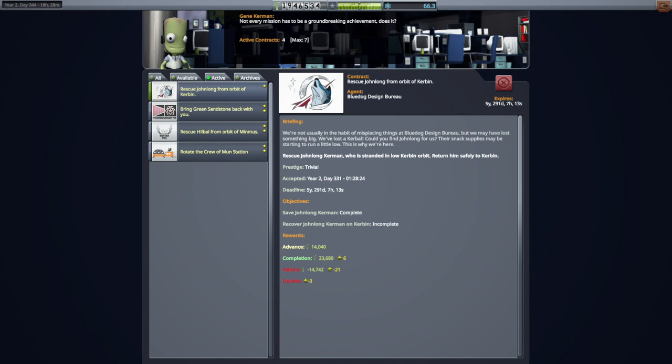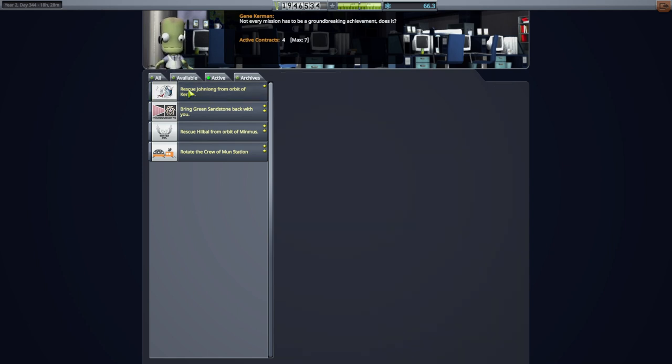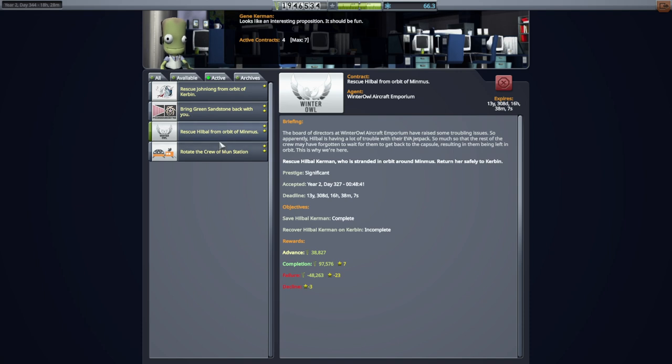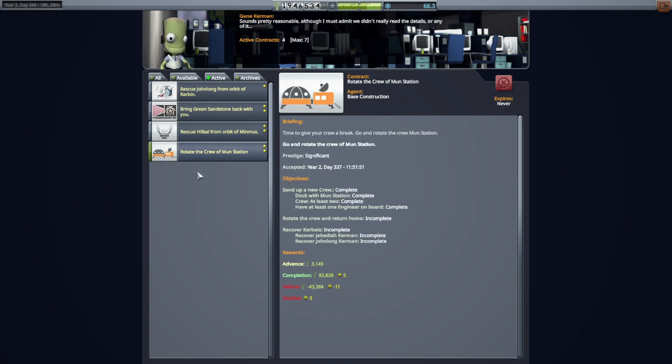Hello everyone and welcome back to my Ultimate JNSQ series in Kerbal Space Program 1.12. In this video we need to bring everybody back — we need to rescue John Long from Orbital Kerbin. John Long is on his way to Minmus right now, and we need to bring him back to fulfill this contract. Hill Bull also needs to be brought back, and we picked up a Rotate the Crew of Moon Station contract that requires Jeb back as well.